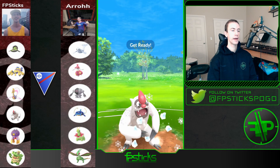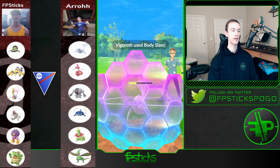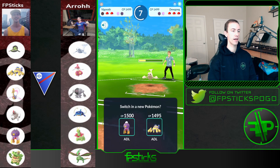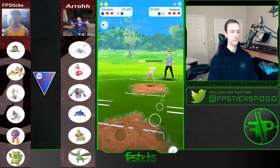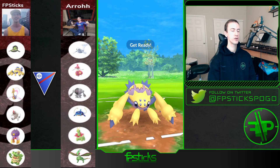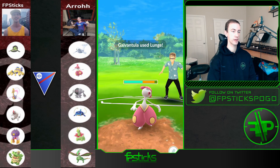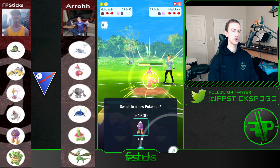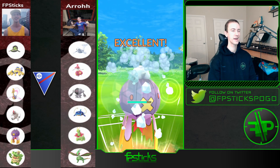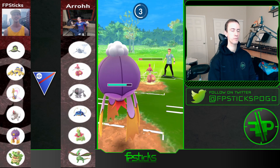I didn't want to bring my Galvantula in because whatever else he has in the back might also be weak to Galvantula, and I doubt he would run Flygon and Whiscash in the same line. So I bring out Galvantula and get some nice farm off of Dewgong. He switches into Medicham because he recognized he was going to get farmed down before another Icy Wind. I throw that Lunge and then switch into my own Driftblim and go for an Icy Wind — debatable play because this isn't going to take out the Medicham.